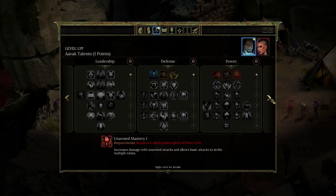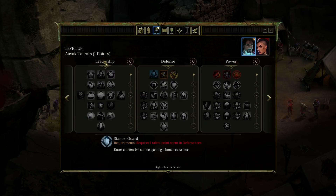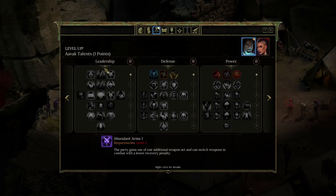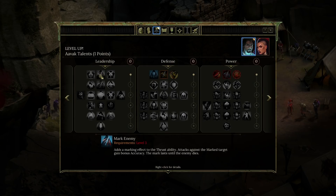So we've got leadership, defense, power, agility, range, magic in the talent trees. Stance guard — requires one talent point spent in the defense tree: enter a defensive stance gaining a bonus to armor. The problem is I can't spend points on those locked ones, so I've only got defense, power, agility, range, and magic. Some things require level three, so that's fine.